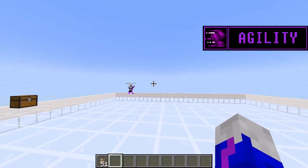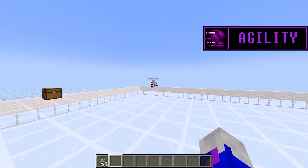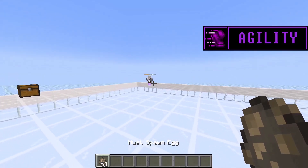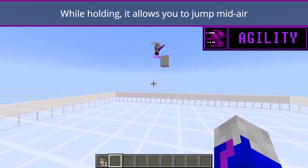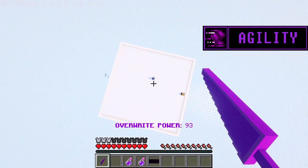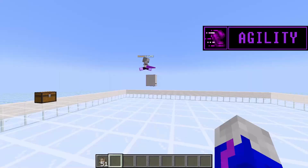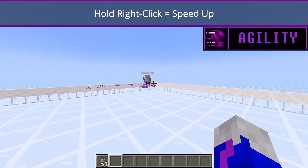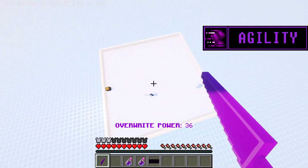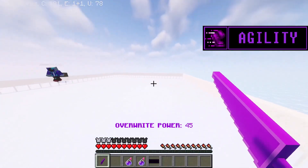Alright, so the second ability — Agility. It actually looks better when it's done from a third-person view, so Luke is gonna do it and I'm gonna watch. Agility. Right now I'm jumping. This allows me to ground pound from the air easily, and I can also speed up. You just speed up by pressing right-click — just hold right-click and you'll speed up.